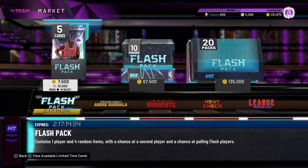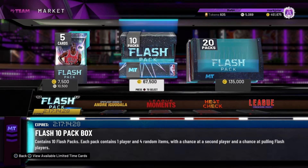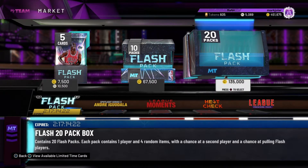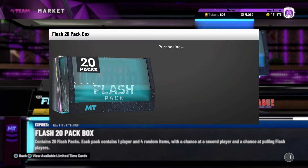One pack is 7,500 VC, a 10-pack is 67,500 VC, and the 20-pack is 135,000 VC. We got 450,000 VC so we'll jump in.